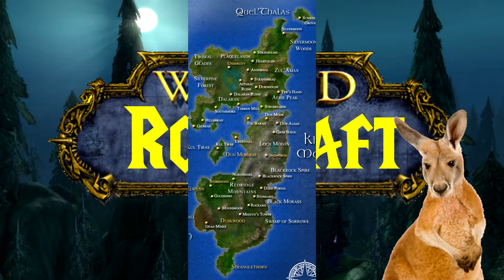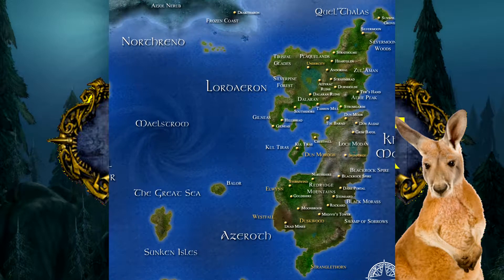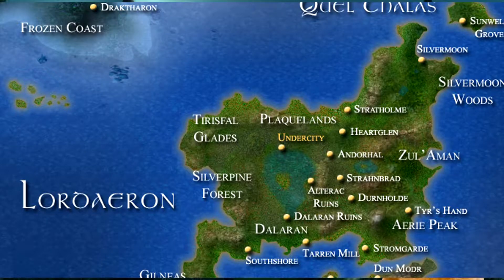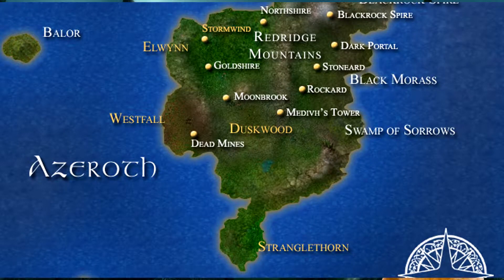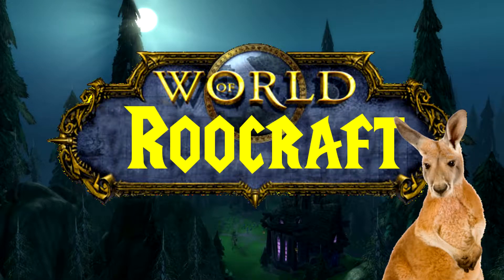The Eastern Kingdoms are located to the east of the Great Sea, hence the name. The Eastern Kingdoms are comprised of three subcontinents: Khaz Modan, Lordaeron, and Azeroth. I didn't make a mistake — the continent shares the same name as the planet and the titan that lives within it. But we're not talking about that yet. A lot of important capitals are situated on the Eastern Kingdoms, for example Stormwind, Ironforge, and the Undercity. And let's not forget about Silvermoon City, even though it's pretty boring. Sorry Blood Elves.